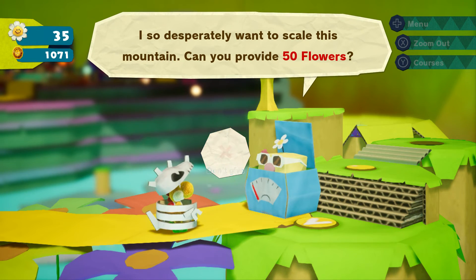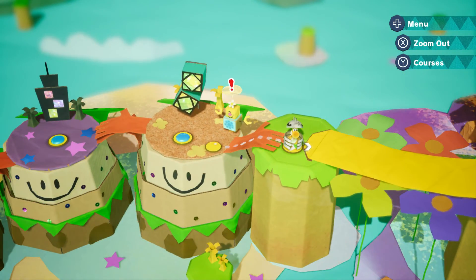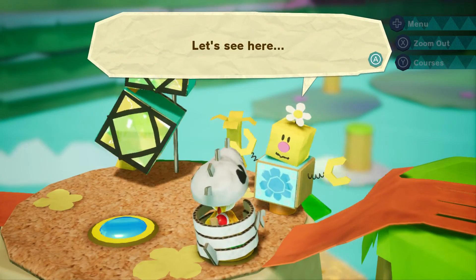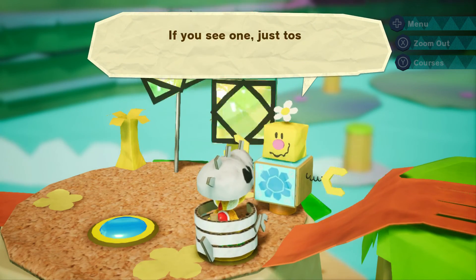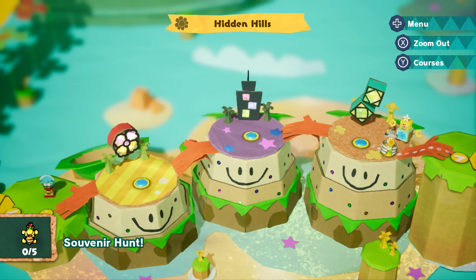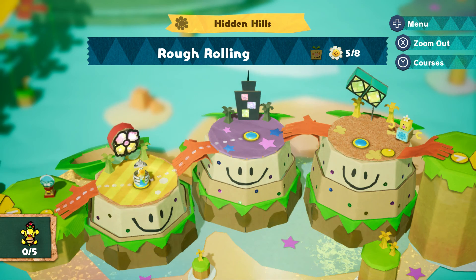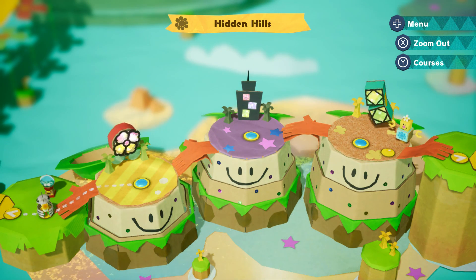Souvenirs are poochie pups. Souvenirs in Hidden Hills — I'd love some shrunk plastic baby Bowsers. In the first course. Well, I don't really feel like doing that. Most likely next time we will find some poochie pups, get up to 50 flowers, and see what that boss fight is all about. Sorry for the anger and the craziness — see you next time.